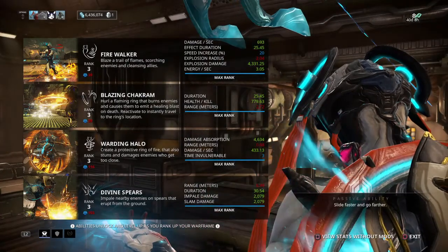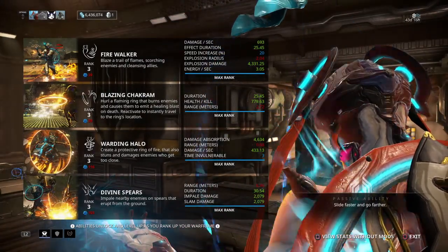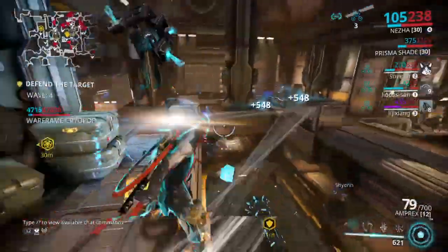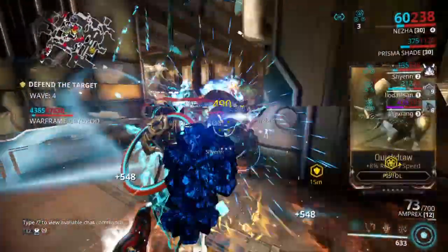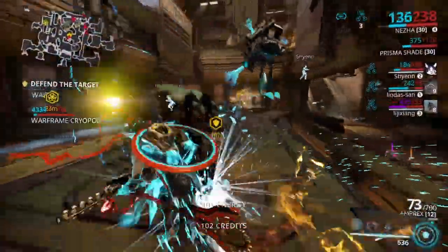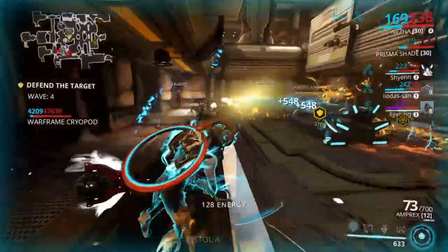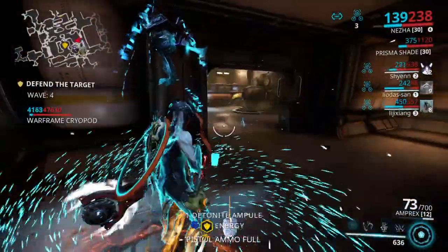Fire Walker is doing almost 700 damage per second and stays in place for almost half a minute — some phenomenal damage. And of course it takes serious energy: three energy per second. Duration helps cut that down from what I believe was originally five, so not as bad. Something new, something fun, something to play around with. Hope you guys enjoyed it — until next time, keep those formas cooking!